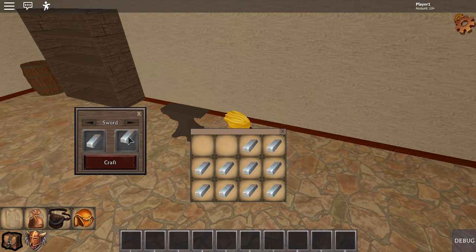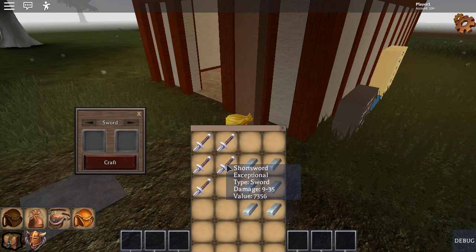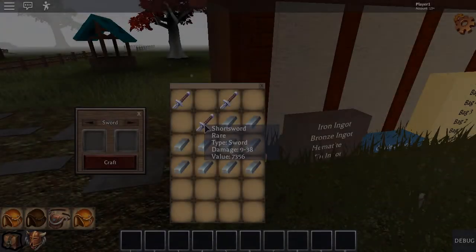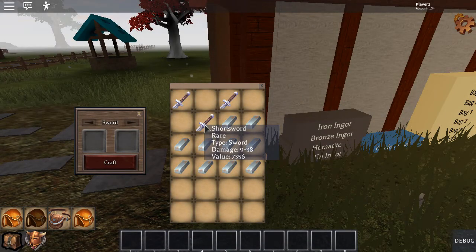We got the absolute worst — let's see if we can get the absolute best. Here is an example of an exceptional short sword. The maximum damage is 35, but it's not the rarest. It's not the best, but it is really, really good — 35 is really good for that tier. I'm still trying to get a rare, but I'm just not getting it; I'm getting a bunch of commons, which of course is what I want as a game developer. A million swords later, I finally got a rare. The max damage is 38, which I believe might actually be the absolute maximum that this sword can deal.